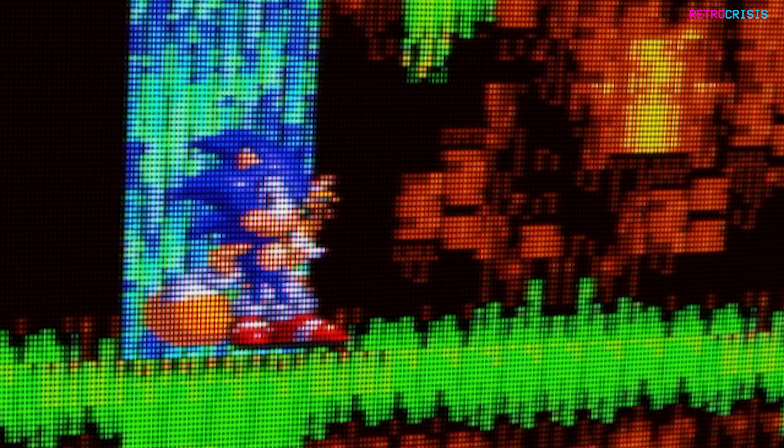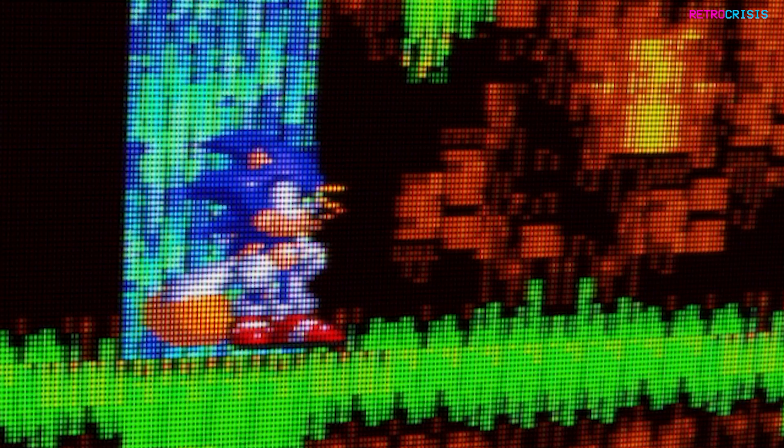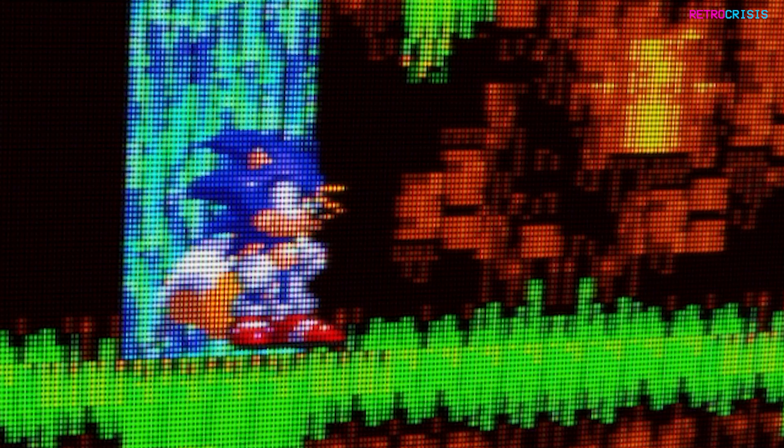Let's try that again. Press P to pause the emulation, keep hold of the jump button, then press K to advance one frame — and there we go, the jump animation has started straight away. As you can tell, pre-emptive frames works very well.